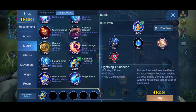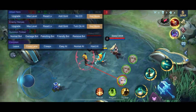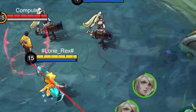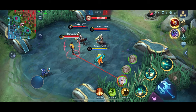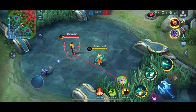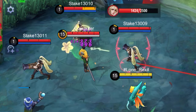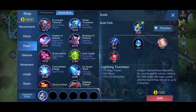Next up is Lightning Truncheon, which is the opposite of Glowing Wand in that instead of burning, it resonates up to three enemies only. Upon using a skill, a Resonate lightning shot pops out. This will not work on four or five enemies — it only hits up to three. Lightning Truncheon is okay and is a first pick item for some mages as well.